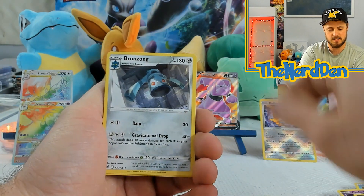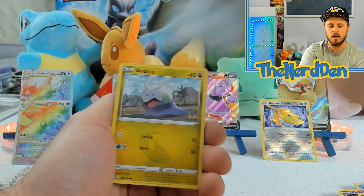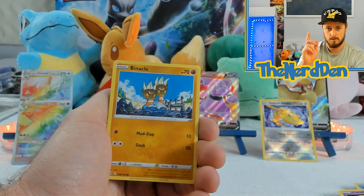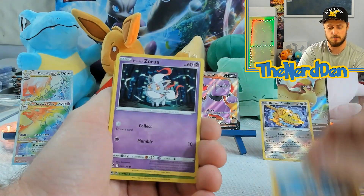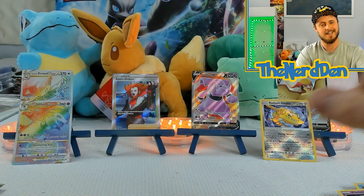Energy Colorless, Bronzong, Thorton, Snover, Bronzor, Goomy. Binacle, Hisuian Zorua, Trevenant into a Porygon-Z.